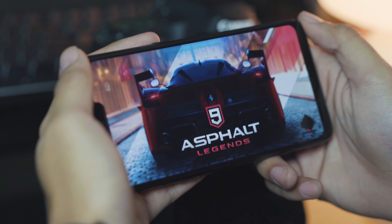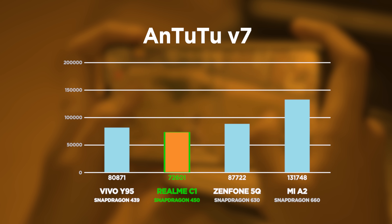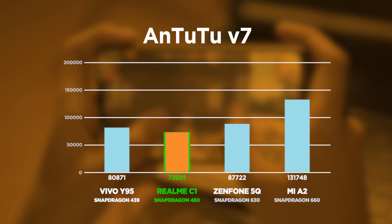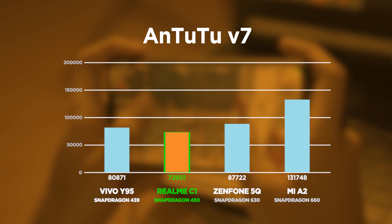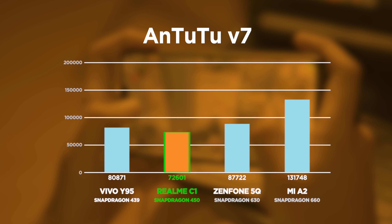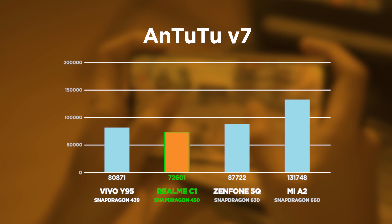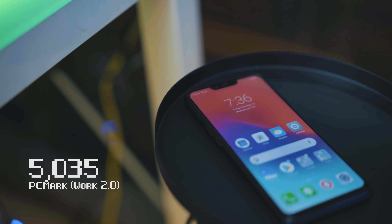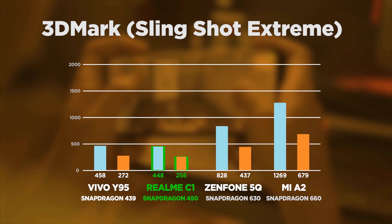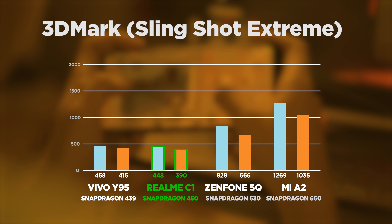Starting with synthetic benchmarks — yeah, it's not looking so good. In Antutu V7, we are well below 100K with a score of almost 73,000. In fact, even the Vivo Y95 with the Snapdragon 439 scores higher than it, probably because that phone has 4GB of RAM while the C1 only has 2. In the PCMark Work 2.0 test, about 5,000. And in 3DMark Slingshot Extreme, only about 400 on both the OpenGL and Vulkan tests.